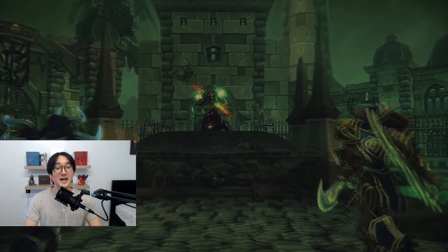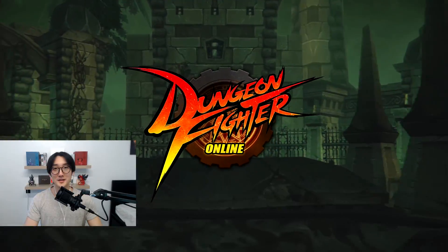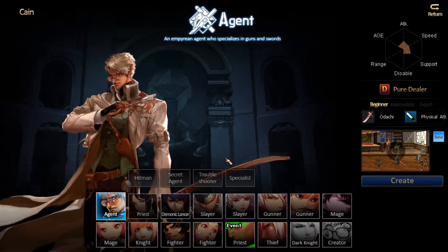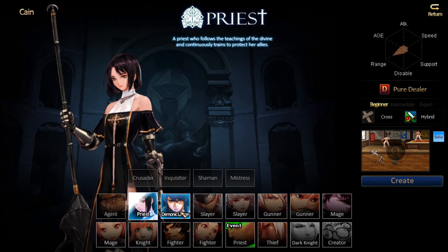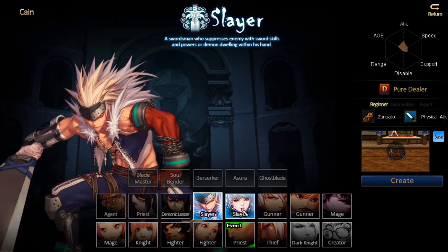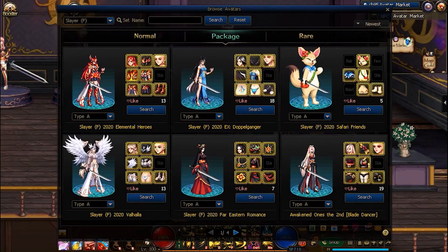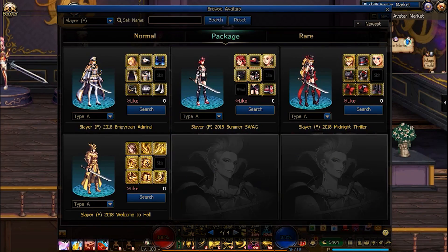Before this video starts I'd like to thank Dungeon and Fighter for sponsoring this video. Dungeon and Fighter Online is a retro style 2D side-scrolling action game with 16 classes to choose from. You can also customize your character appearance with various types of avatars and dyes for their outfits.